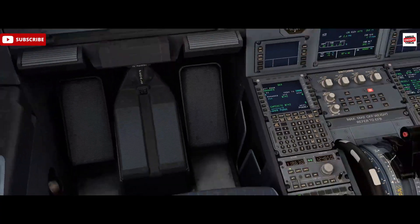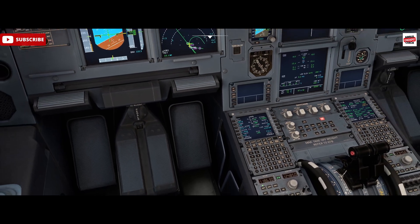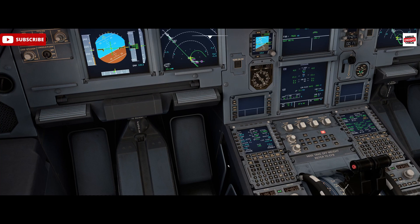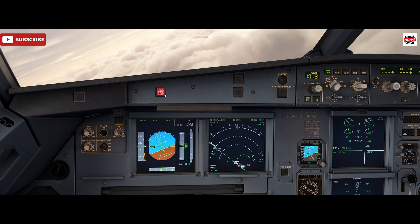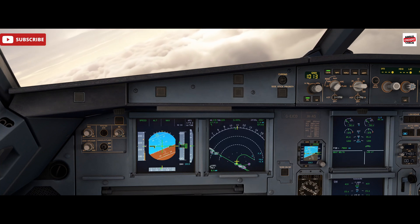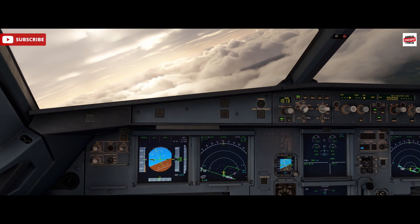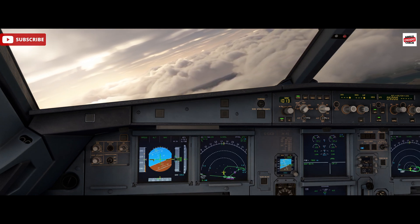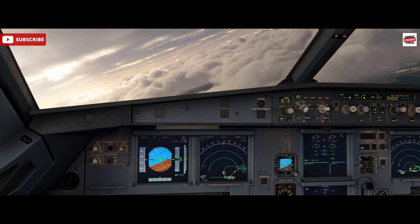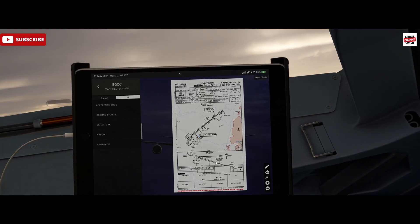We're going to enter 'no' into our decision height in the radio field because we're going to be using the radio altimeter as it's a CAT free approach. We also want to make sure that our red auto land light is operating - we'll check that before commencing the approach. We'll brief this up and make sure we're going to get calls. My pilot not flying would check the height versus the distance from the runway as per the chart and give me any deviations, whether I'm plus or minus on the approach.